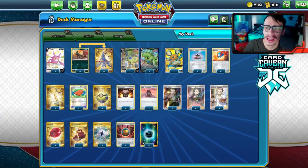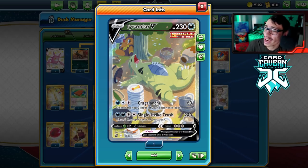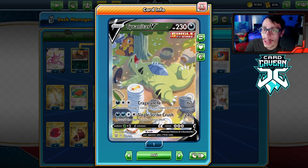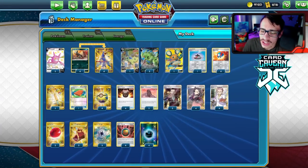Welcome back to a brand new PTCGO Battle Styles video. Today we're taking a look at the brand new Single Strike Tyranitar. This card is really cool and strong when combined with the brand new Houndoom and Single Strike Energy.